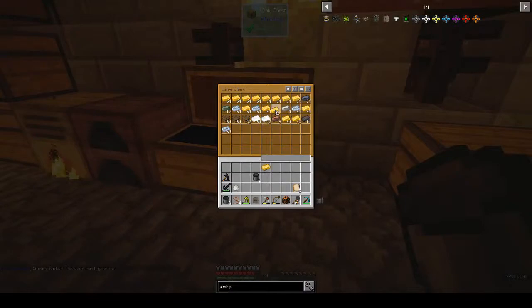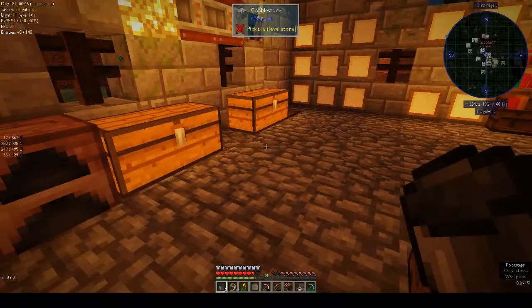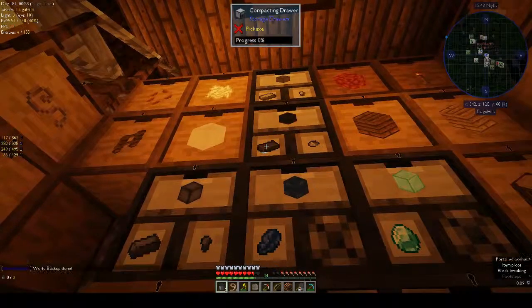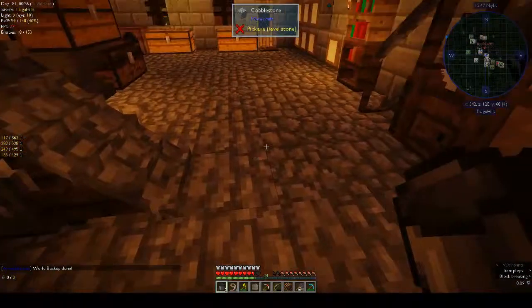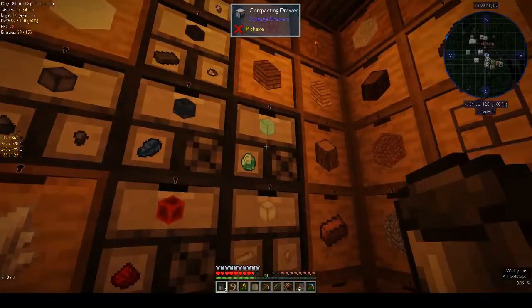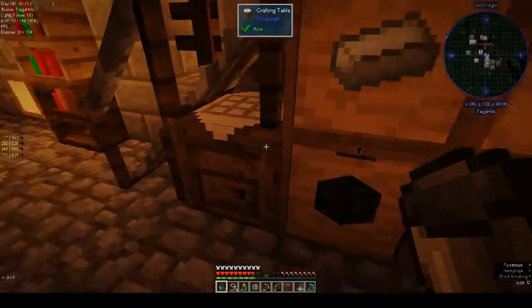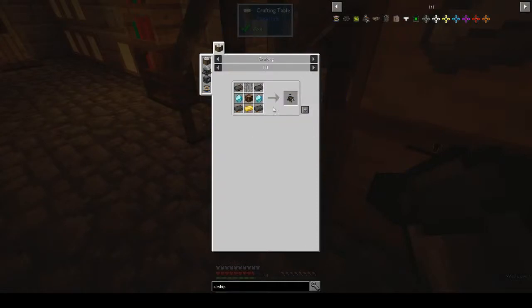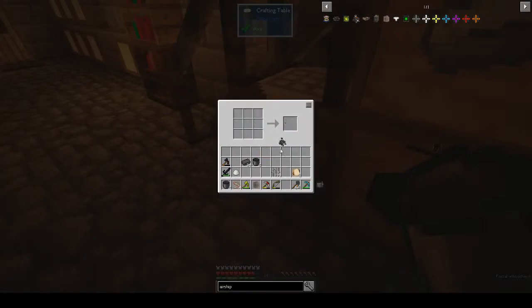We need a piece of gold, iron bars - there's that, and two diamonds. Airship core - there's one airship core done.